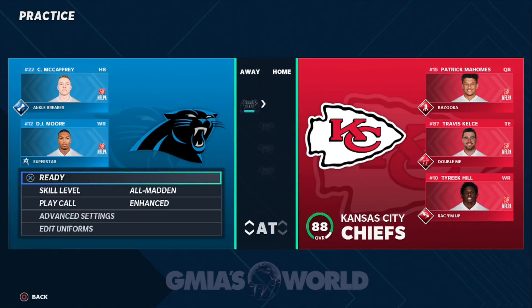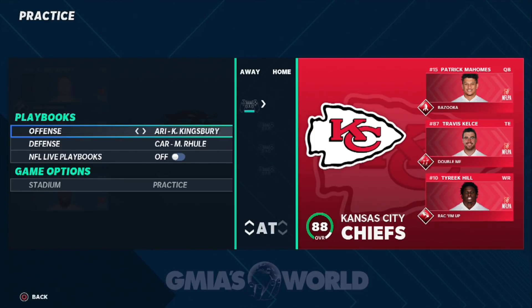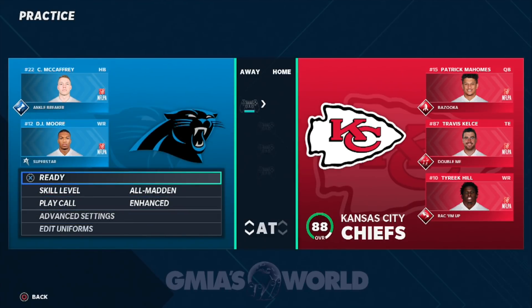We got the Panthers. We're going to come out all Madden with advanced settings. I just got to make sure that I have the right defensive playbook. So right now I'm going to go with the New York Jets because that's what I'm used to. And we're going to go out there, set a couple plays and see what's good.